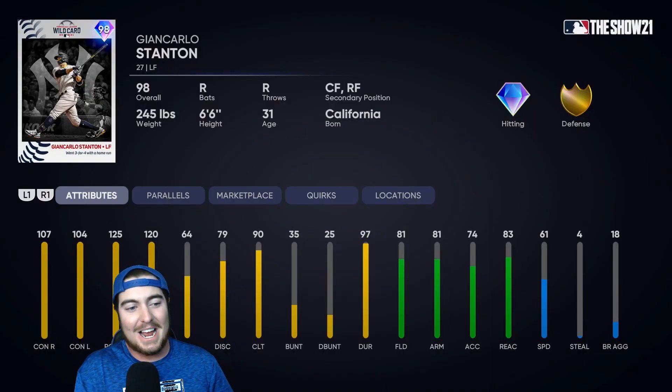Let's take a look at these cards real quick. Our left fielder for this video is 98 overall John Carlos Stanton. He went three for four with a bomb in the wild card game, and naturally his card absolutely rakes — 107 and 104 on the contact, and 125 and 120 on the power.